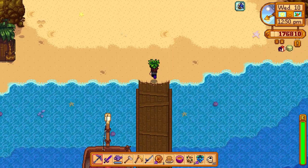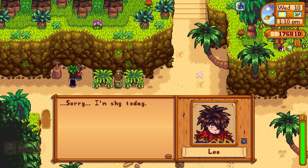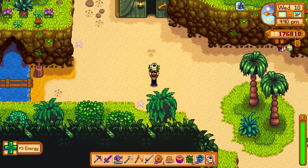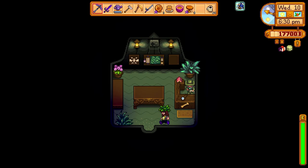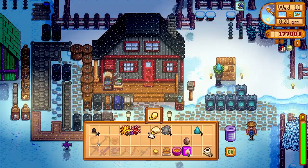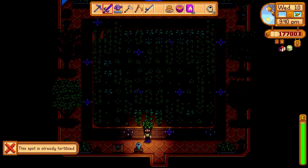Let's go to Ginger Island and see if there's anything new over there — we haven't been there in a while. Nice and warm here, no snow. Fossilized ribs — just keep the ribs coming. Lots of little muscle rocks. Found two golden coconuts — awesome. Lots of goodies over here: snake skull, lots of mushrooms, we'll take them all. There's jellyfish out here — that's cool. Let's head back to the farm. I can't wait for this winter to be over. We put some deluxe speed-grow down on some ancient fruits in the greenhouse, so that should help them grow.